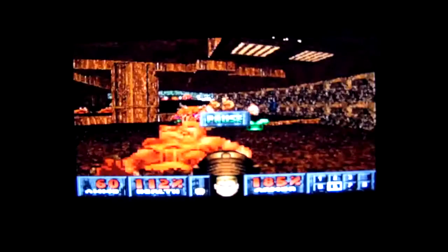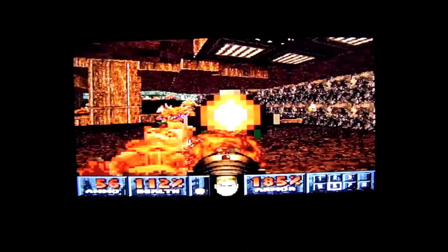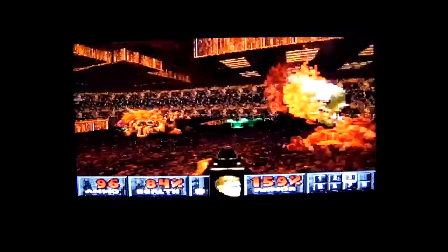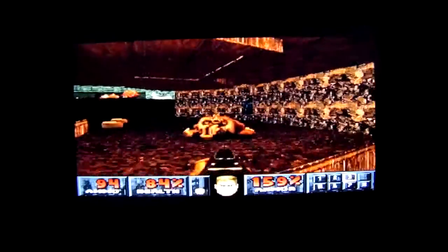Now that we have the yellow key, we can activate this switch right here. Some Hell Knights again, accompanied by lost souls! Let's clear them out first. Get out of my face! And go with your friend! There's a cacodemon that I disturbed - let's get him out of here first.